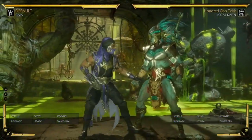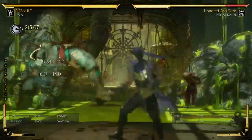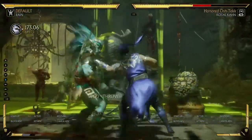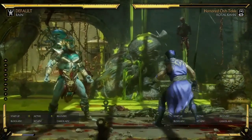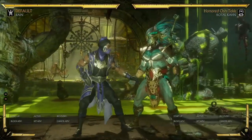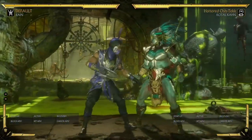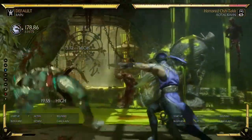It's also a really good combo ender. Even if you've done a normal combo with the round-the-world kick, it does a good chunk of damage and leaves them right beside you. After you've done a full combo and ended with this, they're up close and you can grab them, go for mids, lows, or a short hop attack — whatever you want. So it's really good for ending combos.